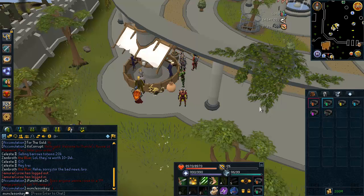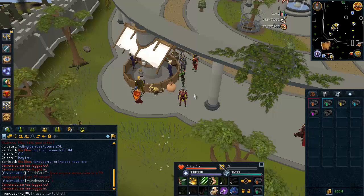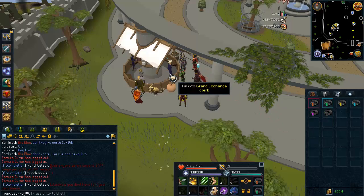Hey guys, what's up? It's my Uncle Zonkey. So as you can see in my inventory, I have 6 Ascension Signets. And that's because for any of you that haven't met my friends throughout the past couple days, you might not know this, but I have been killing the Ascension Bosses.